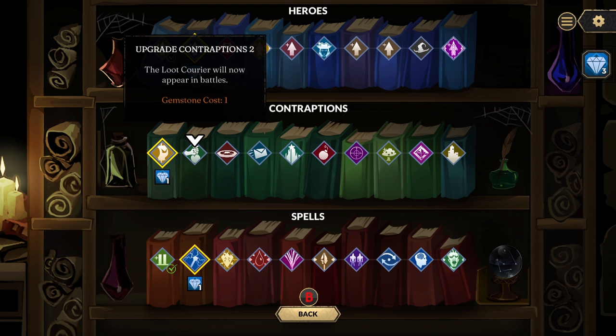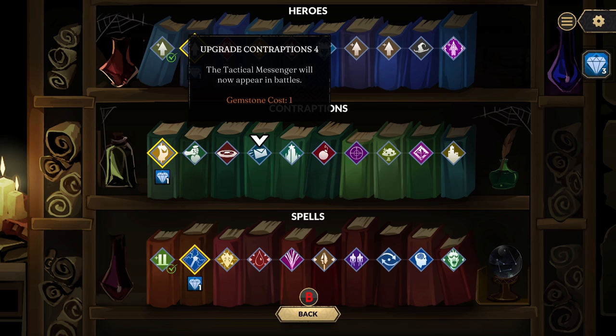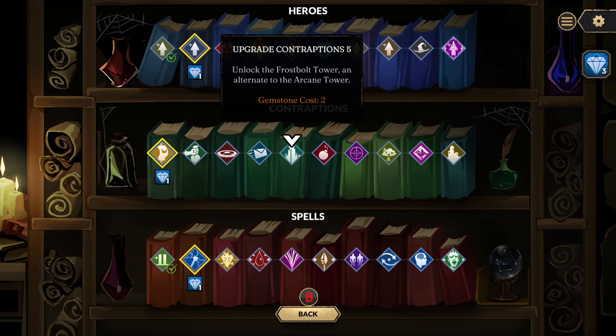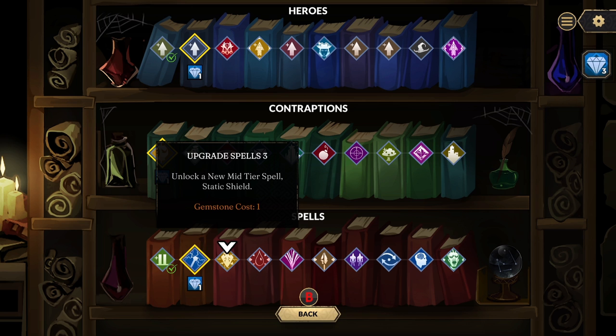There are five different boards to master or complete, and for every board you successfully make it to the end of the fifth round, you will get one diamond. That diamond you can then spend on upgrading your heroes, your contraptions, or your spells. The more boards you get through, the more diamonds you get, and the more times you play through the game, the more upgrades you're going to get.